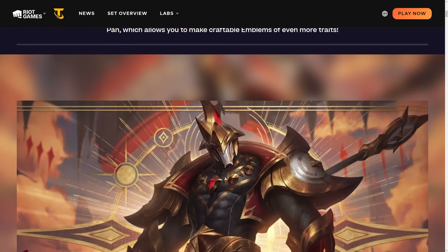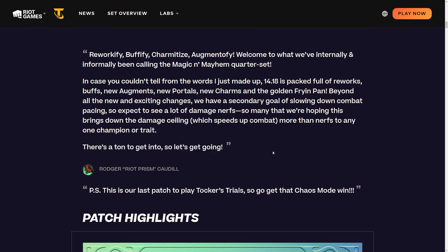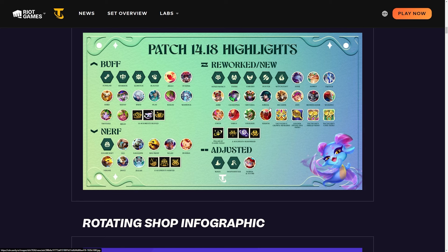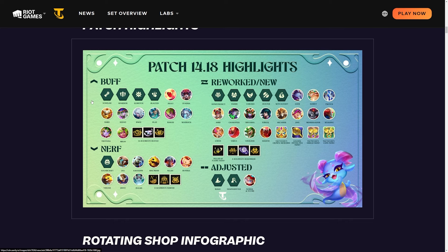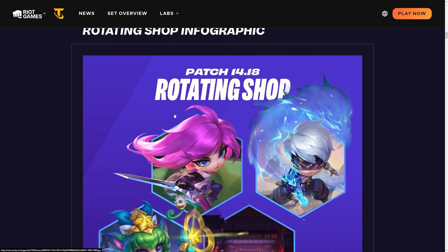We have the biggest patch possibly coming to Set 12 - Riot Games is calling this Set 12 and a quarter, but it's actually more like a 12.5 because of how much they're doing. They're reworking a ton of champions, adding a new item, buffing and nerfing a gazillion things. They're reworking five traits, like ten champions, adding a golden frying pan, changing augments, nerfing hero augments, nerfing re-roll comps, and buffing the forecasts. They're also changing the rolling odds.